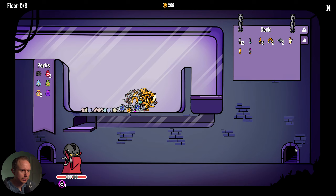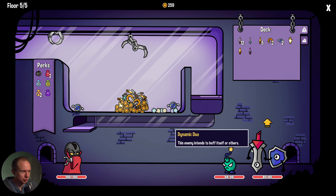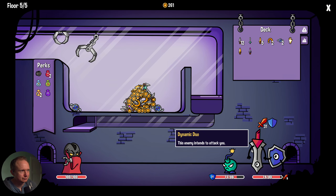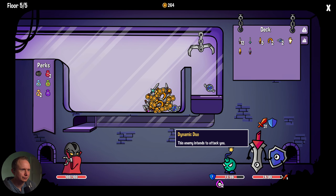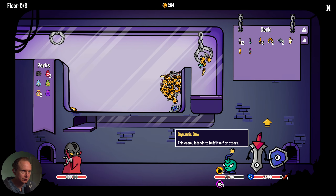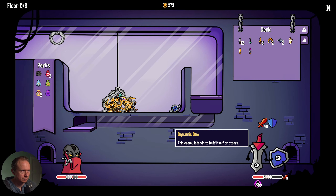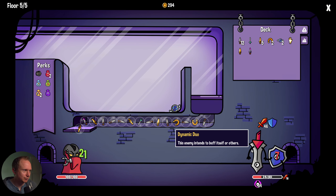Okay, that'll probably finish it — yep, okay. Too much Midas gold — but that's gonna become our scaling engine later on, so it's hard to complain about that. I hope this gets it — all right. So this turn plan is just to kill the bomb. There we go, we cash in — nice.